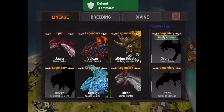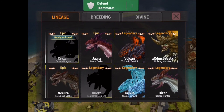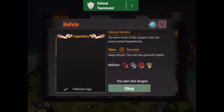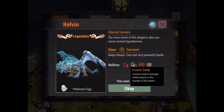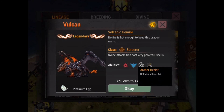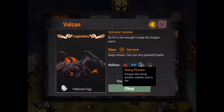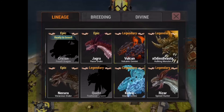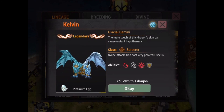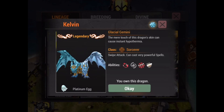Now for the platinum tier — I'm not going to talk about sapphire since I don't have them. The platinum tier is somewhat difficult to choose because you have Vulcan and you have Kelvin, both legendaries. Out of the two I would have to say Kelvin, because Vulcan's archer resist is not as powerful as ice tower resist, and also Rising Phoenix doesn't work — there are massive bugs with it and they have not updated it yet. All of Kelvin's spells do work, and frozen tomb is basically freeze on steroids. So realistically Kelvin is probably the best option.